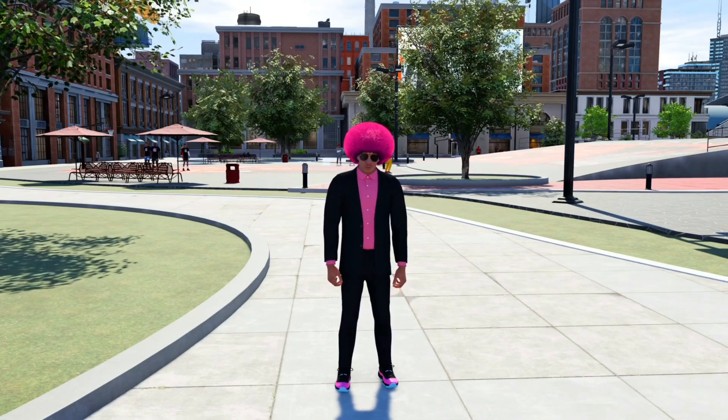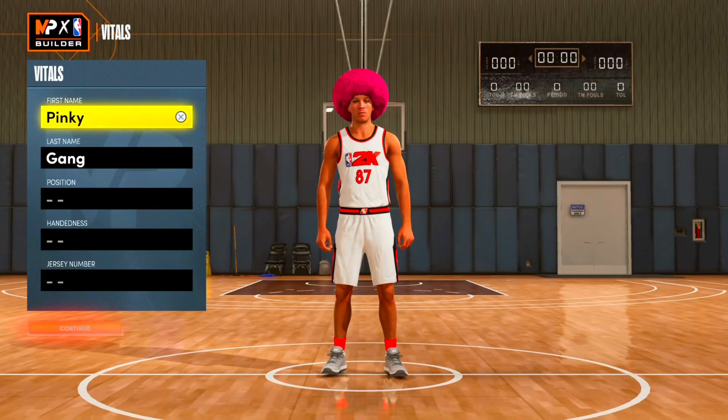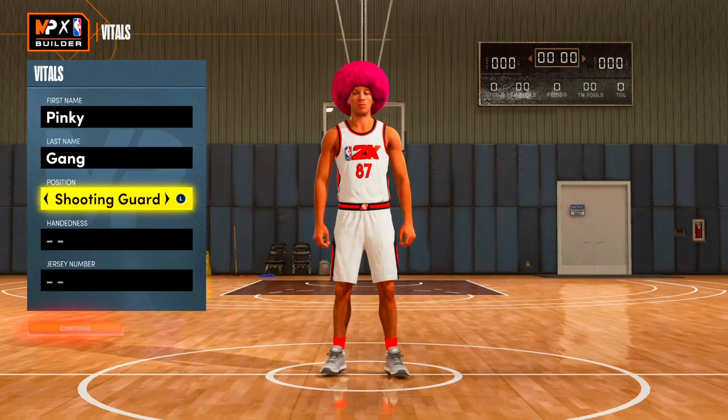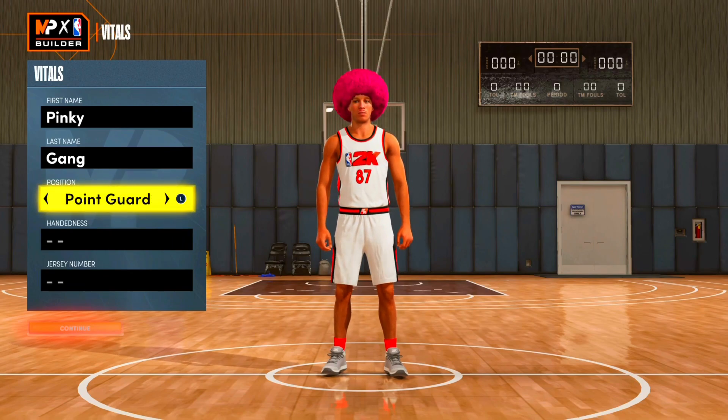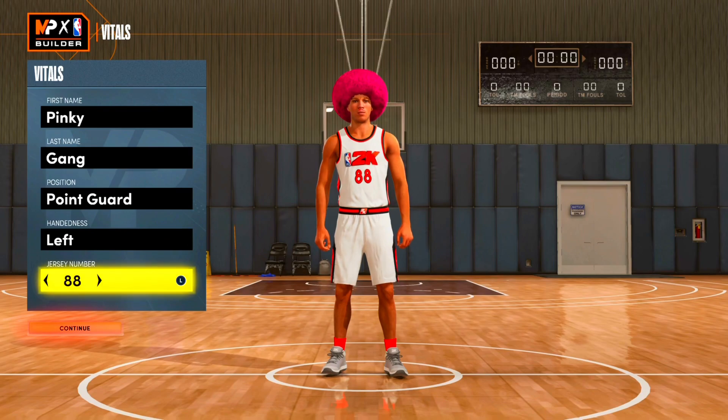Now that we're in the build, let's get straight to business. First name Pinky, last name Game — representing the Pinky Game around here. For position, I spent a lot of time deciding between point guard and shooting guard, and I ultimately went with point guard. You get a little bit more badges and it fits my play style better. If this build doesn't work for you the same way, that's okay — I just found a build that personally fits my play style a lot.